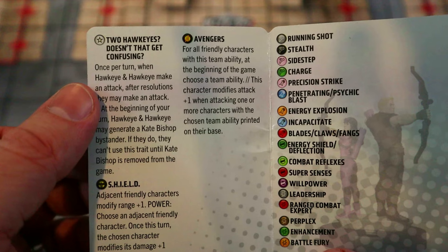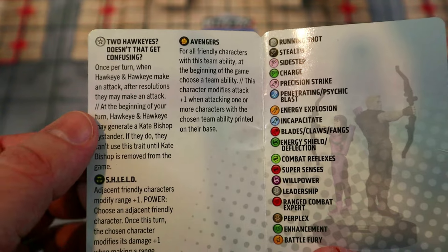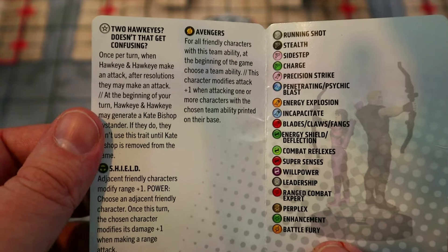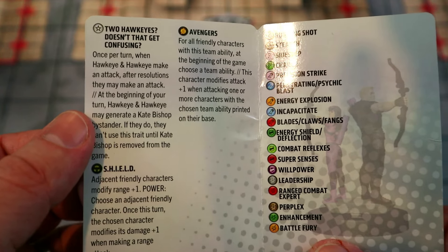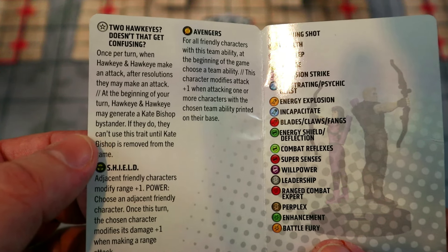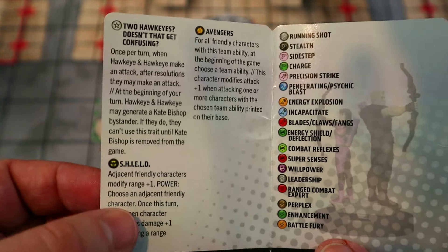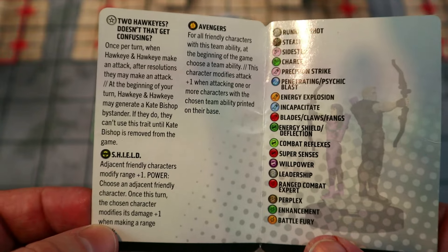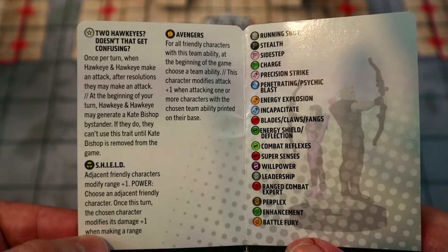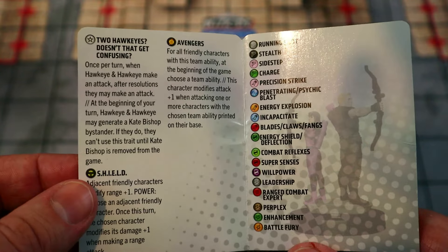They have another amazing trait: once per turn, when Hawkeye and Hawkeye make an attack, after resolutions you may make another attack — basically like having Flurry all the time, but usable with range attacks, which is awesome. At the beginning of your turn, Hawkeye and Hawkeye may generate a Kate Bishop bystander; if they do, they can't use this trait until Kate Bishop is removed from the game. So you run them up, get two shots off, next turn get two shots off, and on your third turn when they're double-tokened you pop out Kate Bishop to make an attack.